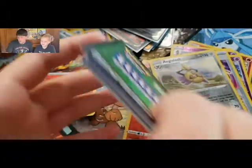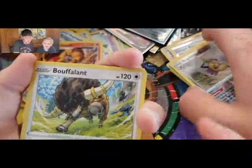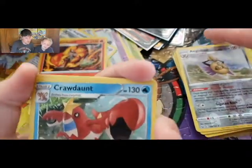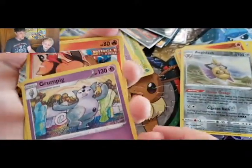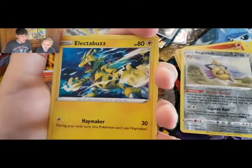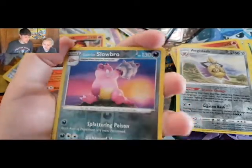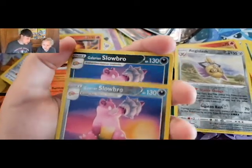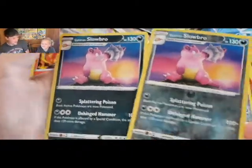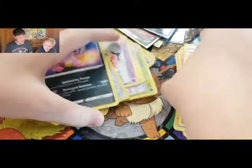Green code card. Electric Energy, Buffalant, Crawdaunt, Grumpig, Tepig, Honedge, Electabuzz, Ball Toy, Gliger, Slowbro — oh look at that! Double rare Slowbro in the same pack! And they're both rares!